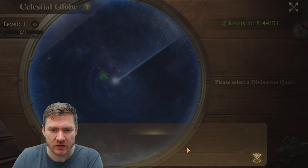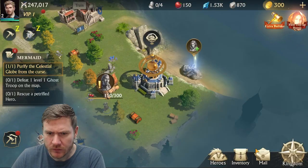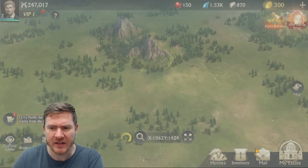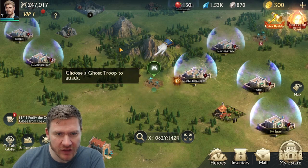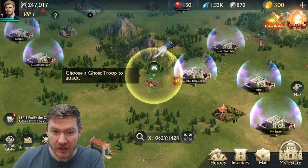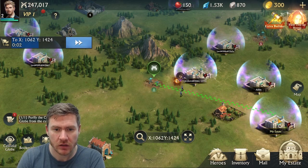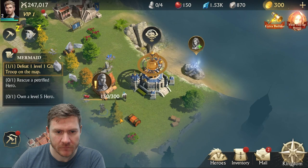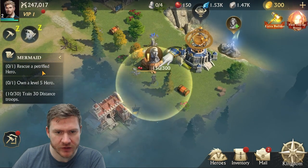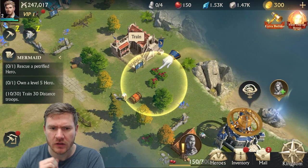This stuff might take a while to upgrade. Divination Quest — choose a ghost troop to attack. Are these other players? I think these are other players out here. It's one of these. My estate. Rescue a petrified hero — that's different, this is actually a person, like a champion.